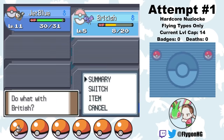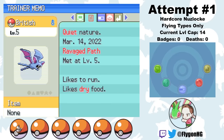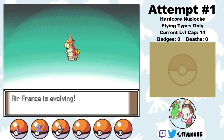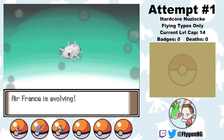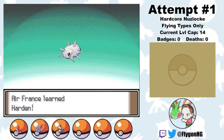Right away I head to Ravage Path and catch our second team member, a Zubat. I name him British, and the jolly old chap joins the squad. Then I head to Route 204, where I catch a Wurmple — an encounter that makes this run possible without an incredible amount of luck. I name her Air France. With a few levels she evolves, and it's pretty lucky that Air France does indeed evolve into Silcoon, since only Silcoon eventually evolves into a flying type Pokemon. Had she not, I likely would have just caught another Wurmple.